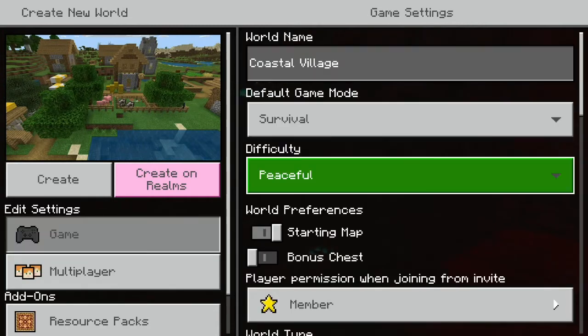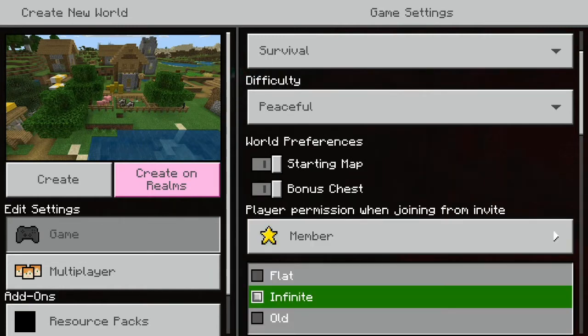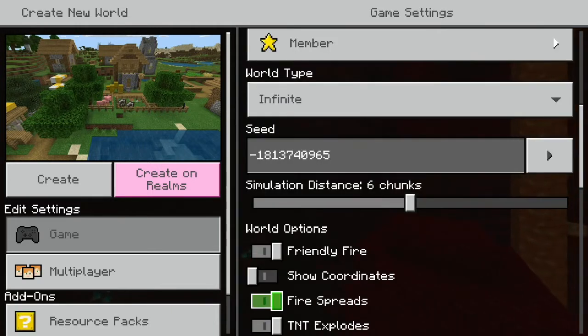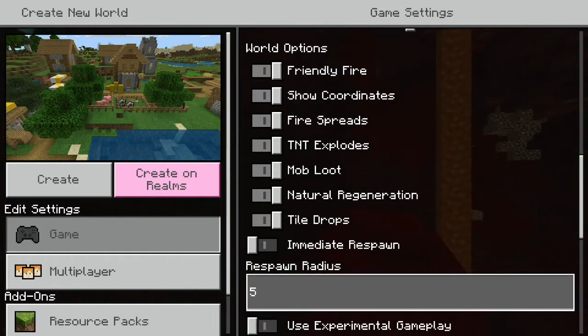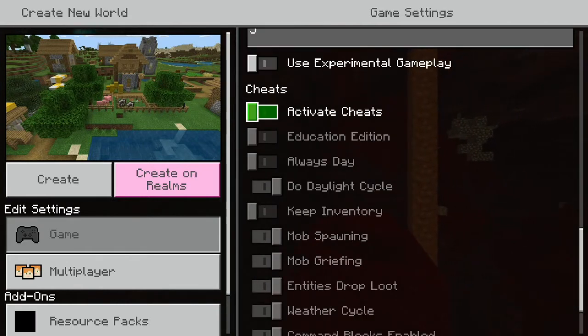Next, usually when you do start off, you should turn on bonus chests, and once in a while you'll find chests that will just be there for you. You want the world type to be infinite, and you should usually have coordinates on — I'll tell you why later. You can also switch to creative, which is where you have everything, but it's not really fun.